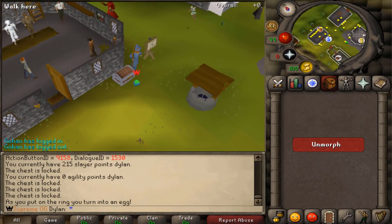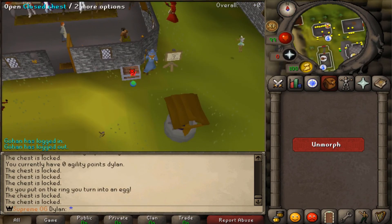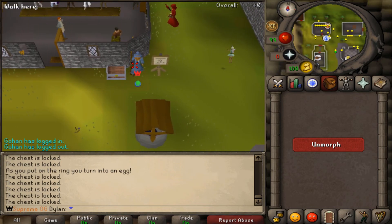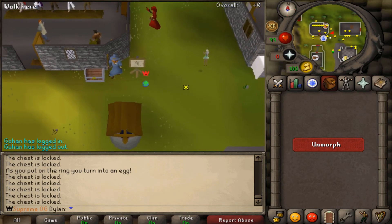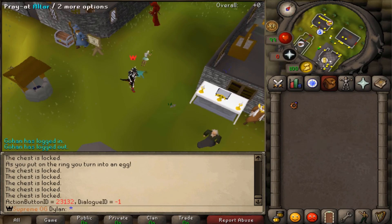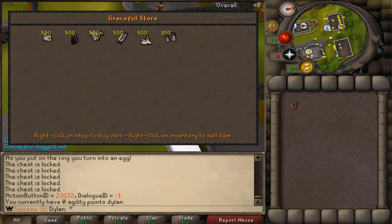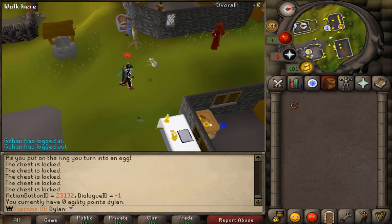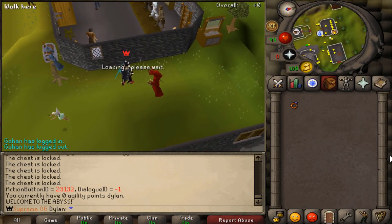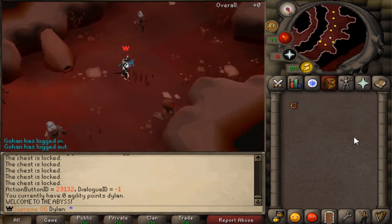Here we have the crystal key chest. If you have a crystal key, you simply use it on that chest and it will give you rewards. You can see some of the rewards from a couple of crystal keys I opened in a previous video. This is where you change your appearance. Can't do it because I'm in egg mode. Right over here is the fairy, and the fairy sells our graceful items. Up here we have the mage of Zamorak, which will teleport you straight to the abyss.